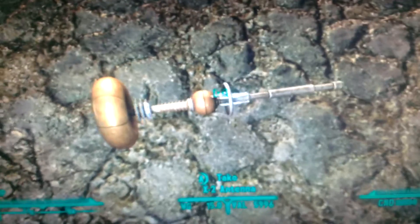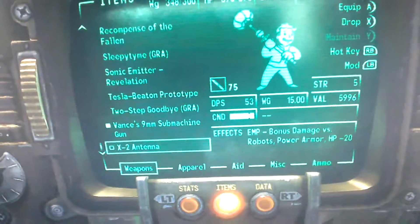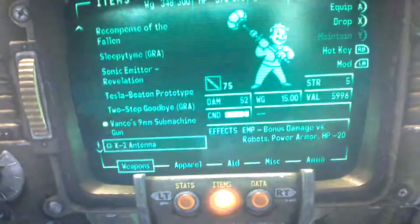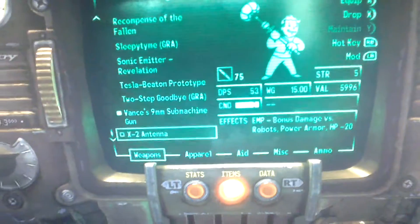It does stick as a weapon — you don't have to give it away or anything. Let's look at the figures: it has 53 DPS and 52 damage, so pretty close. It requires 5 strength to use and 75 melee weapons skill.